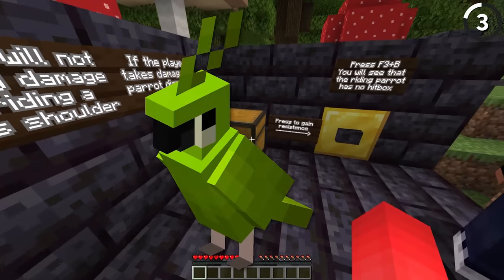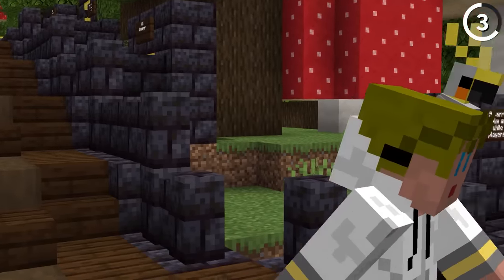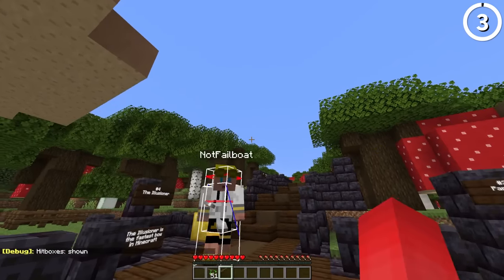Number three is the parrot. If you have a parrot and you tame it with seeds, it actually does not have a hitbox, so it can't take any damage when the parrot's riding you.